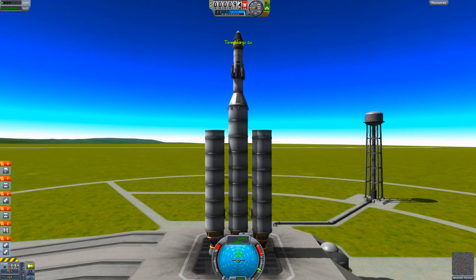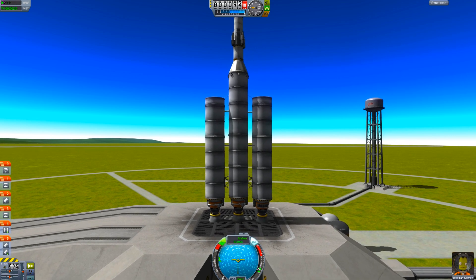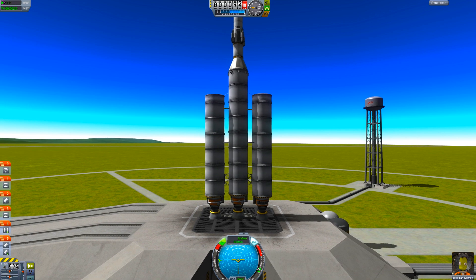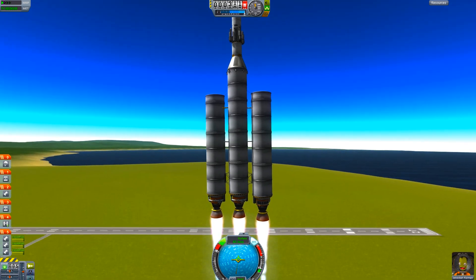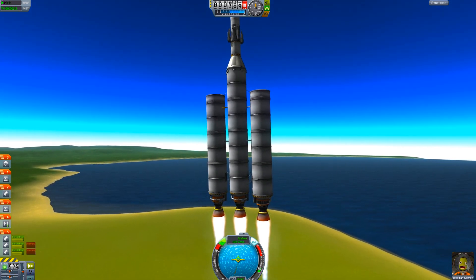All right guys, we're going to go ahead and launch this baby now. Before we do launch, you're going to press the R and the T button. Pushing R allows you to turn on RCS, which gives you more control of the ship using the RCS thrusters we installed. SAS is for stability control. Hold the throttle and away we go. The same rules are going to apply from the past videos — once we get to about 150 meters a second, we are going to throttle down basically to conserve some fuel and allow us to get further into the atmosphere.